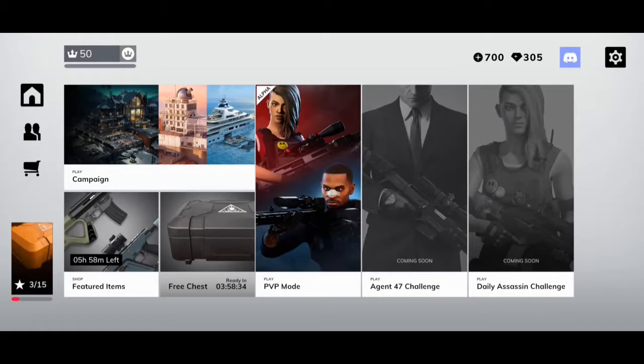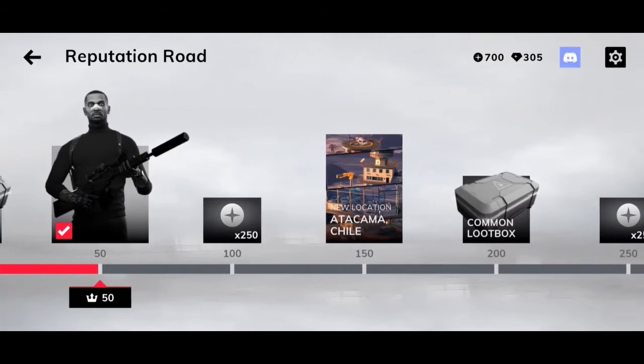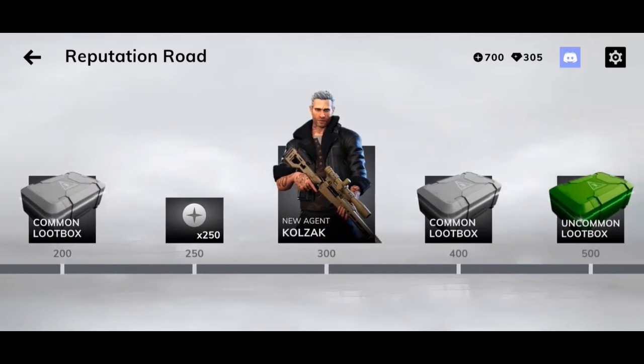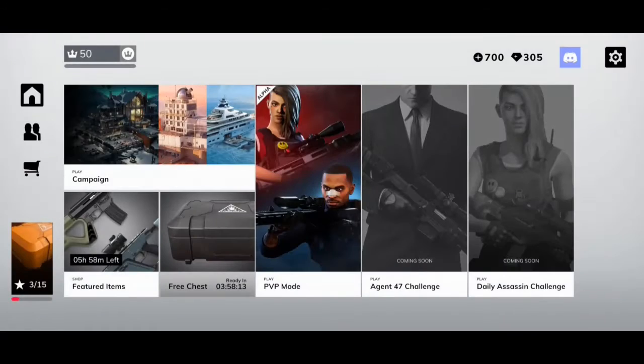If you get to number 50 up at the top, this is sort of like your multiplayer rank. As you go through multiplayer matches, you can rank up and unlock goodies like in-game currencies, some of your sniper companions, locations, and loot boxes for getting various gear for your assassins.